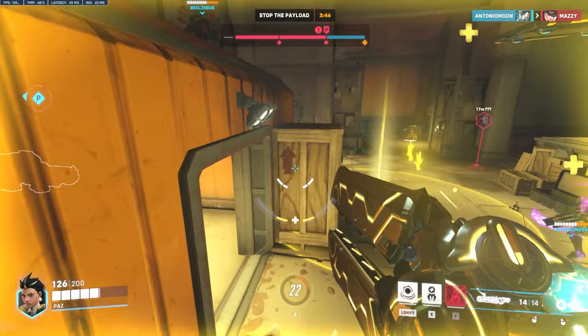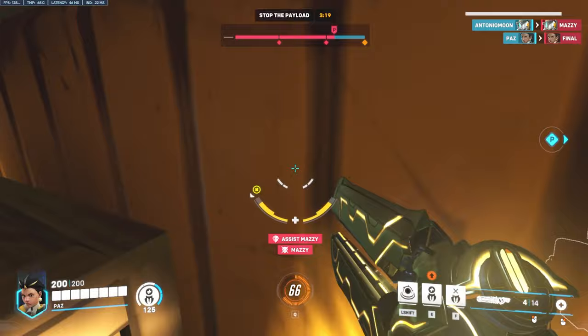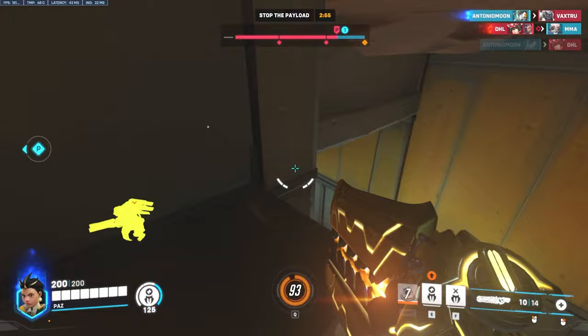If you take anything away from this video, understand that Ilari is an aggressive support currently being played within slower compositions that allow her time to take angles and find opportunities. If you want to climb as Ilari, you have to be confident in your damage capabilities, but also juggle your turret before enemies can deal damage to it to always keep it up and avoid that 12 second cooldown. Understand what enemies can see from their perspective, use your ultimate when enemies are in rotation or to isolate a pick, and you are ready to start carrying games.